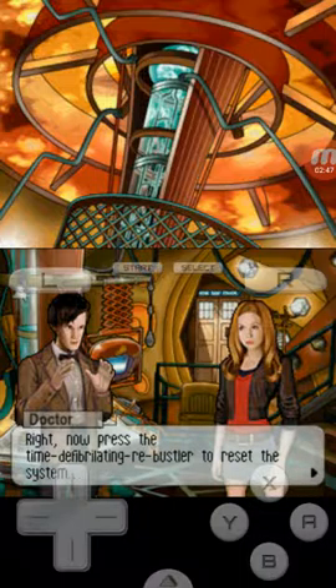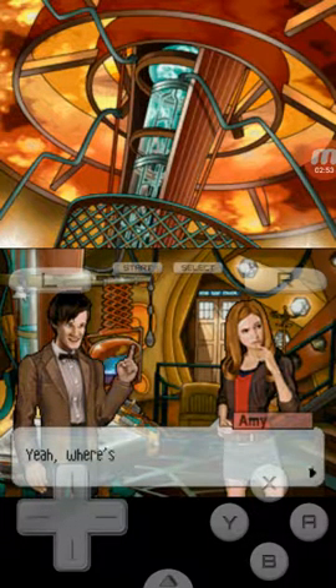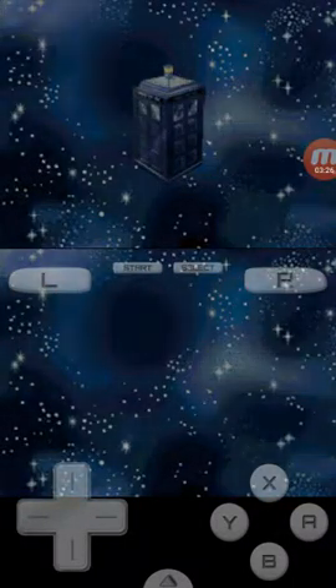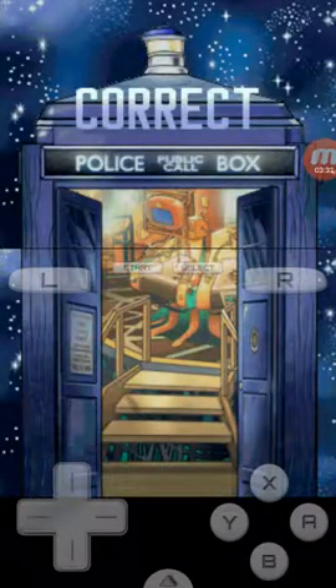Now press the Time Defibrillating Rebustler to reset the system, and save us both from a certain death. Oh my goodness, look at the Doctor's face. That is the derpiest face I think I have ever seen. Where's that again? The Time Defibrillating Rebustler is to the right of the Frictionator, which is below the Resonator. That's the right one. Did I get it? That was easy. Awesome.